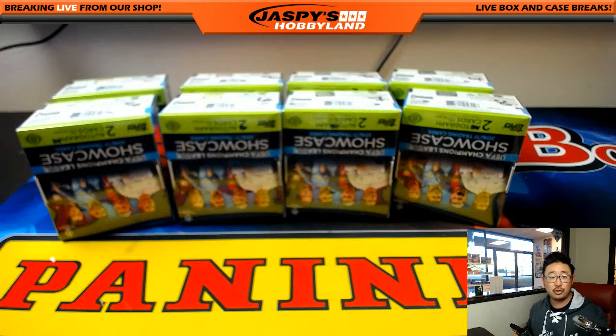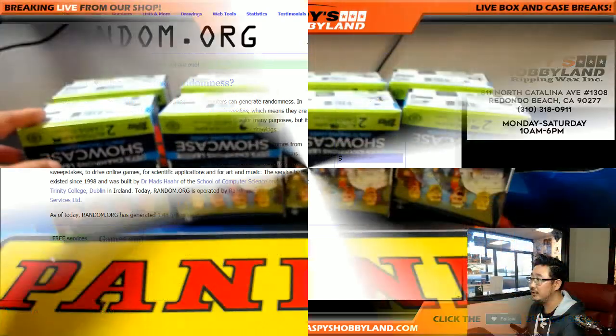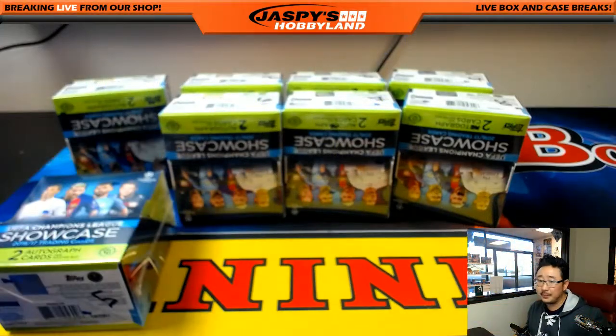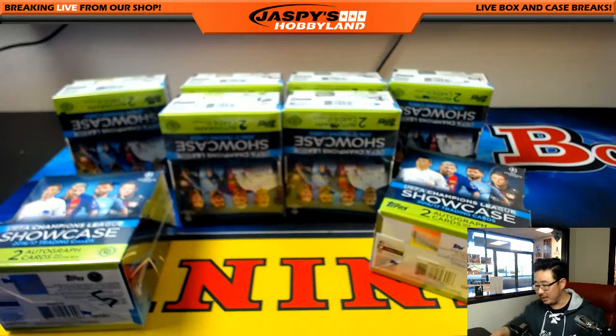So what I'm going to do is go to random.org and use the random number generator. One through eight on the right side of your screen — true random number generator will generate two numbers. We'll just generate again if we have the same number. The first box we're going to do is box five. We'll go back, generate another number — box eight.